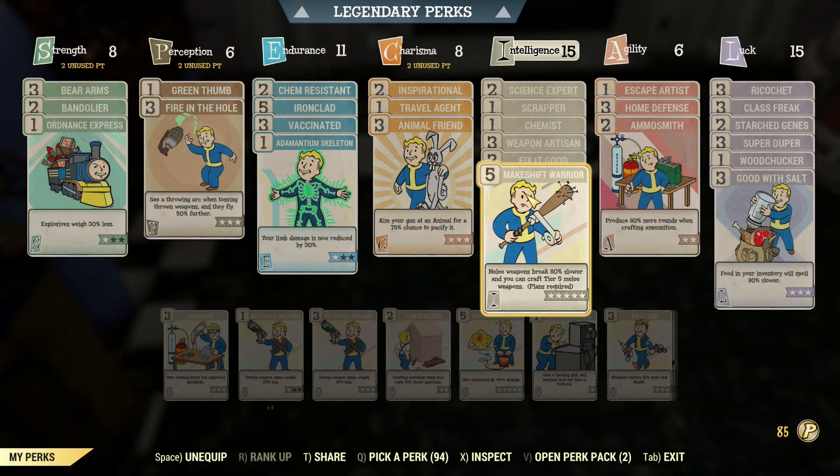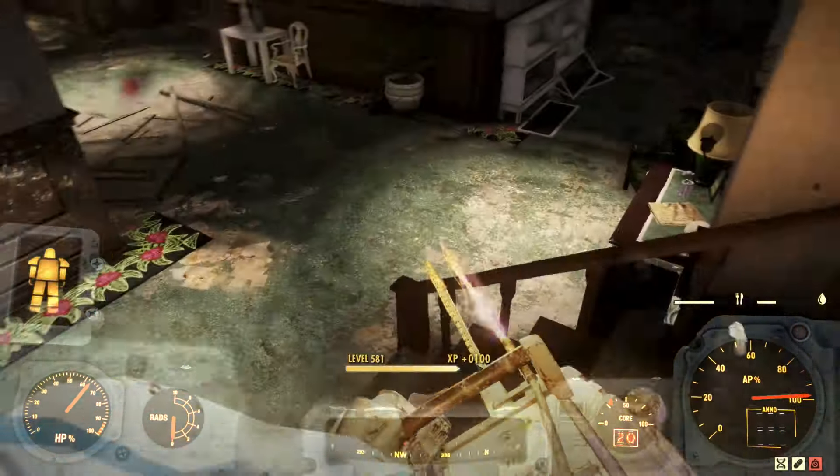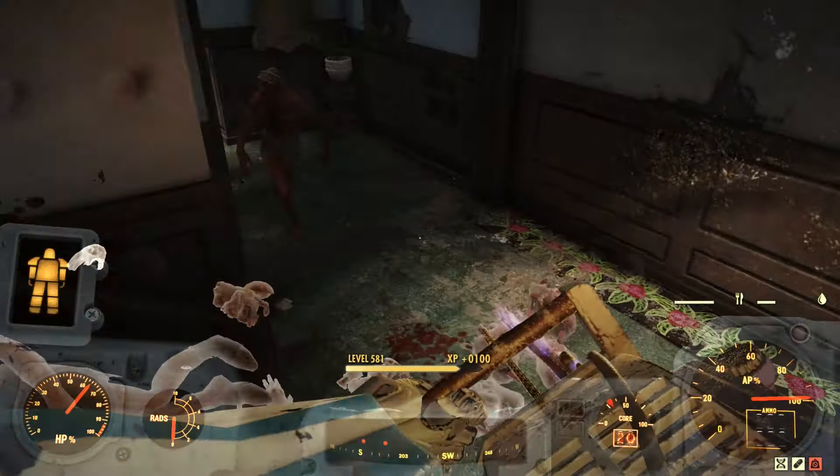I'll do this first run through assuming you have both Fallout First and a max level makeshift warrior crafting card. Later in the video, I'll show you a way to craft a legendary dual bar chainsaw without Fallout First or the makeshift warrior crafting card.